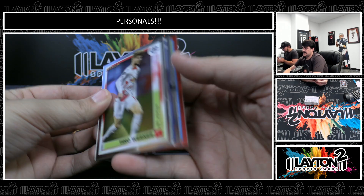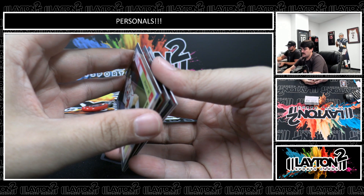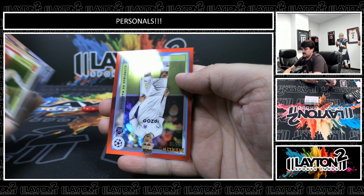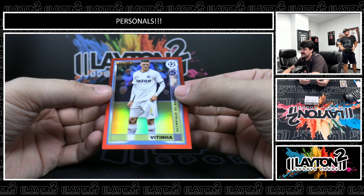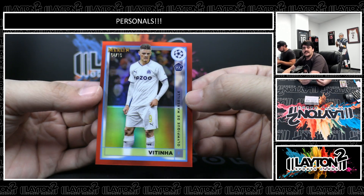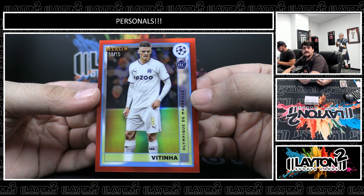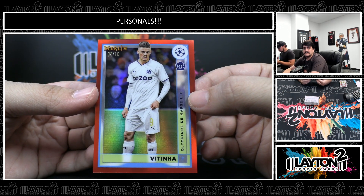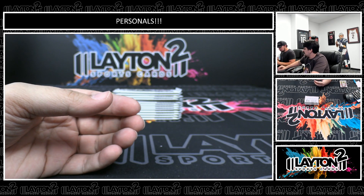Red! You got red. The red is going to be a rookie, numbered to 10. It's going to be for Olympic of Vitina — 8 of 10 on the red rookie. Nice one there, Dante. We will take a rookie red. That one is 8 of 10, very low number.